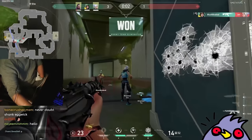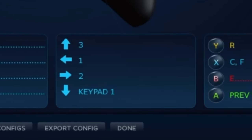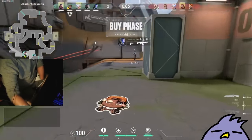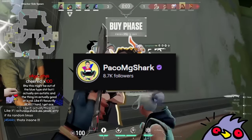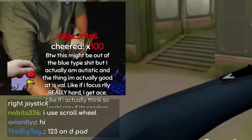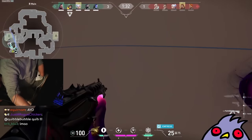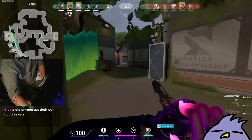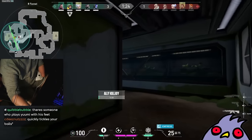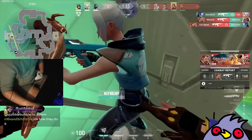Does he use scroll wheel to change guns, or does he use the d-pad? Using the mouse scroll wheel is probably the optimal choice. There's also a dude who plays with his feet and goes insane — there are so many gamers with disabilities doing so well. Someone in chat mentions they're autistic and if they focus really hard they get really good performance too, which is awesome to hear.